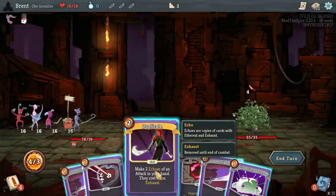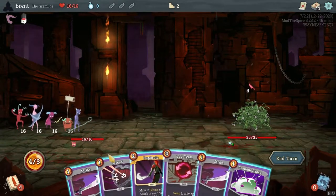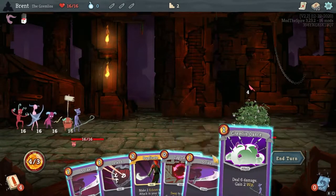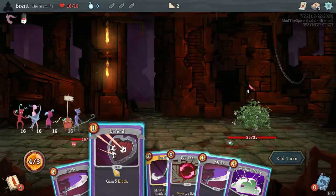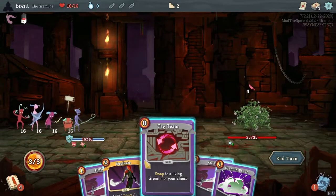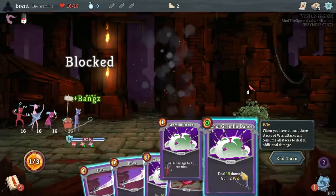We are the Gremlin Wizard to start with. Duplicate is in our hand. We can duplicate the strike and have a bunch of strikes to attack. Actually, we can duplicate Gremlin Dance and get a bunch of value out of that. Defend first to block this. Duplicate the Gremlin Dance - we're going to get a bunch of Wiz here and we are going to take a tiny bit of damage.